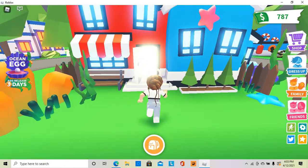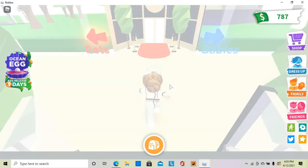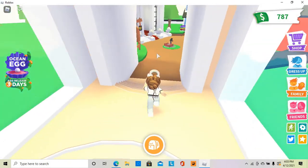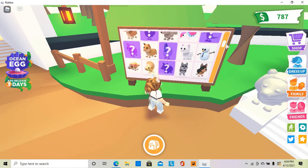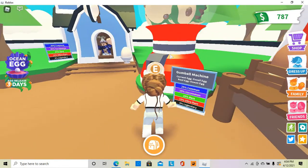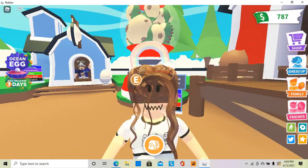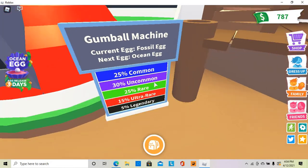Let's go inside the nursery and see if there's anything changed here. So once we're inside the nursery, let's see if they put any pets on the board yet — I don't think so, and yeah, they didn't. But if we come over here, as you can see, currently where the fossil eggs are — make sure to get your fossil eggs — it says gumball machine, current egg: the fossil egg, next egg: ocean egg.